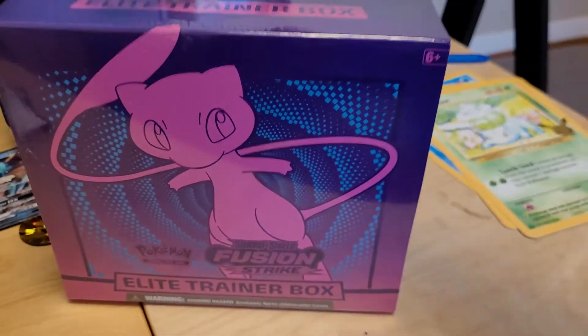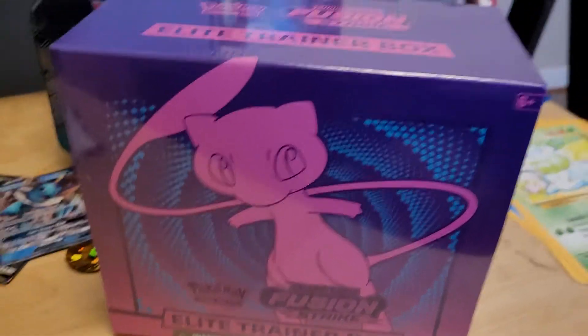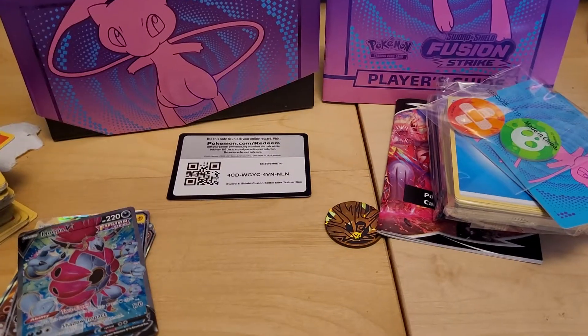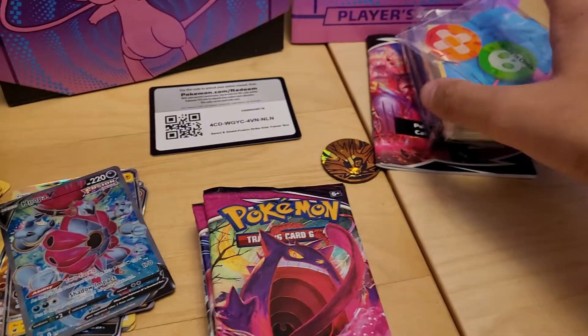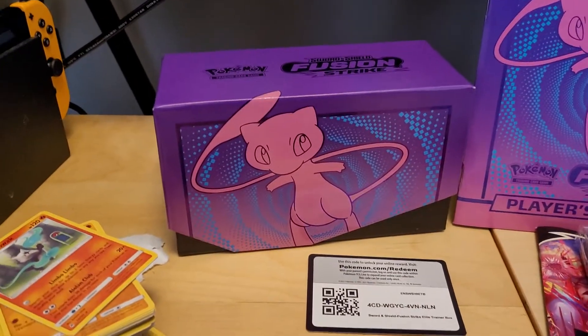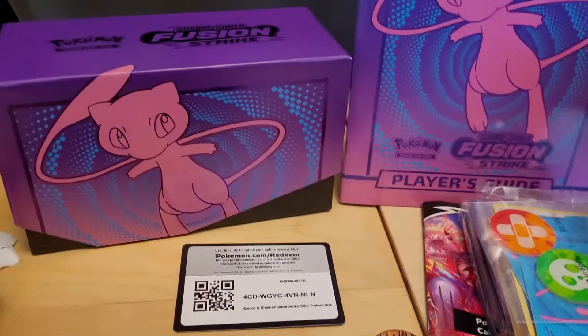Vaporeon, why don't you rest in the back while we bring out the Holy Trinity — the Fusion Strike Elite Trainer Box. This is what I'm saving for last. Let me get this place cleaned up. Everything is out and it's starting to look like a mess. That's a wonderful, cute little Mew in that little box with nice circle patterns. Let's have a look at the set guide for Fusion Strike — it's a giant set.